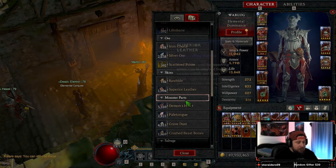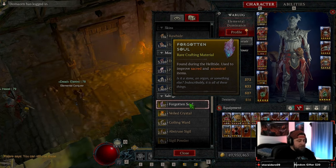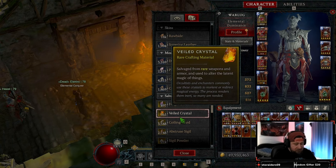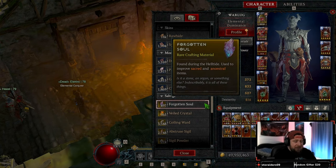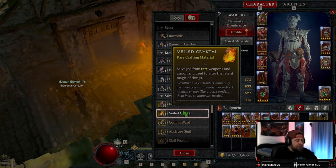With forgotten souls, the devs made them a lot easier to get this season through hell tides and salvaging items. Back in Season 1 forgotten souls were a huge problem on top of veiled crystals, but now I have plenty — it's easy to maintain them through hell tide farming. Veiled crystals, however, are still a big problem.